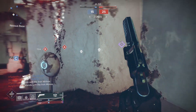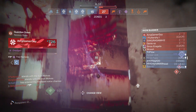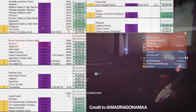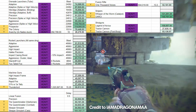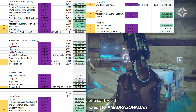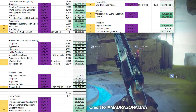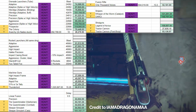Something I also brought up was aggressive frame grenade launchers. If we take a look at I Am A Dragon AMAA's damage chart madness sheet, you can see the amount of damage per second our heavies can put out in the raid — and it's a lot. One thing that becomes immediately apparent is how insane grenade launchers are right now, specifically aggressive frame grenade launchers. If you can get a good roll, you're looking at higher DPS than Prospector or even Wendigo with its six buff grenades.